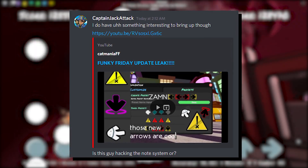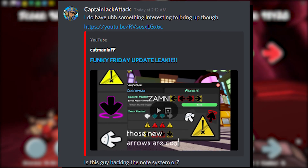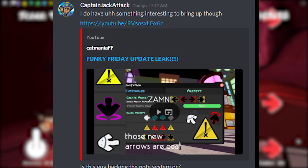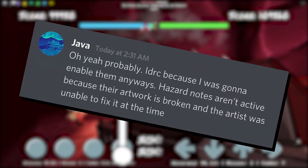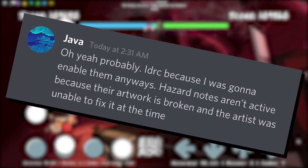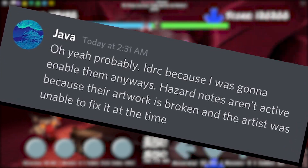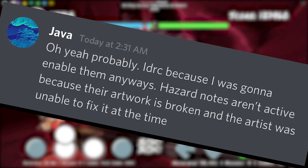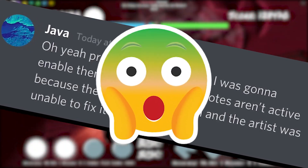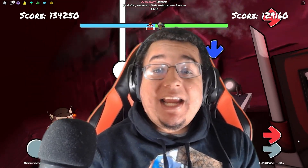I talked with Java first, asking, "Is this guy hacking the note system?" Java responded: "Oh yeah, probably. I don't really care because I was going to enable them anyways. Hazard notes aren't active because their artwork is broken and the artist was unable to fix it at the time." That was actually a really big response right there.